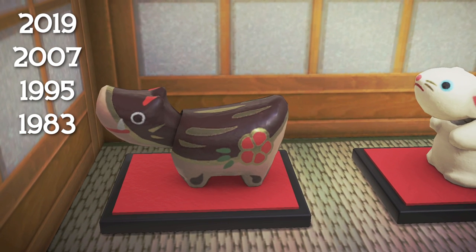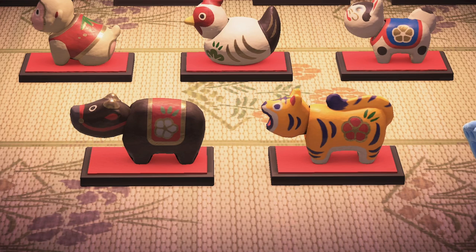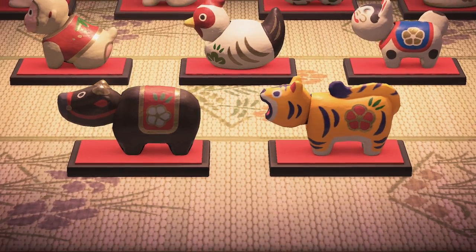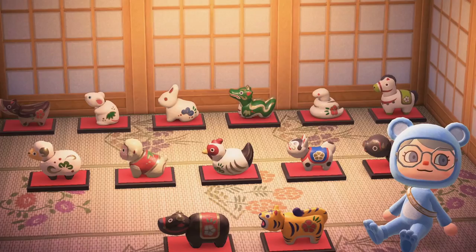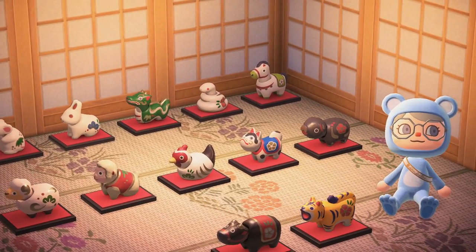These little zodiac figurines are not new to New Horizons — we already have an ox that corresponds to the year 2021 and a tiger figurine that corresponds to 2022. So it makes sense that Nintendo went ahead and added figurines for the rest of the years to make sure every player born in every year has a figurine that corresponds to them.